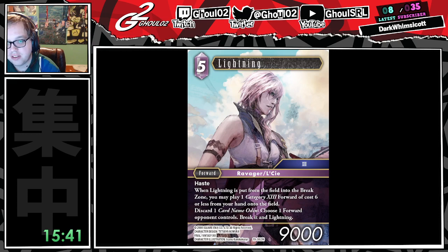5 and 6 cost Category 13 forwards that are relevant — we've got Orphan, other copies of Lightning, the new Sid Reigns which is actually decent here, break of 4 cost. Cheating Sarah in is not bad — play a backup for free potentially. Cheats in the 6 cost Lightning that searches 2 Odins. It's an interesting card. I've tried to make it work a couple times and never really liked it, but I don't hate this card. It's also going to be one of the more premium full arts — the art on this card is gorgeous.